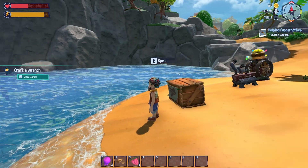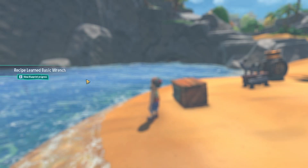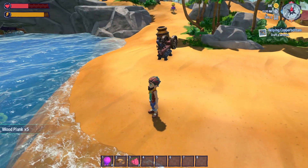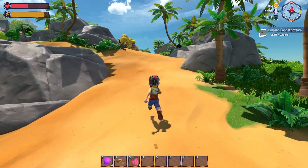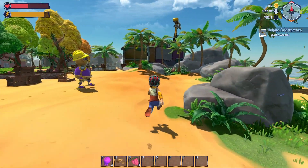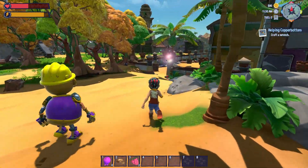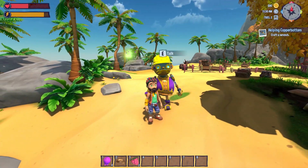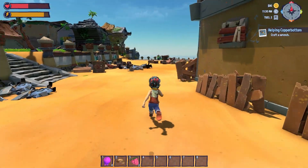Let's look at the journal real quick. Oh, I got a basic wrench! Do I have a basic wrench? Let's open this. Oh, I got some wood planks too. Let's go follow Mr. Bottom. Hi Mr. Bottom, how you doing?